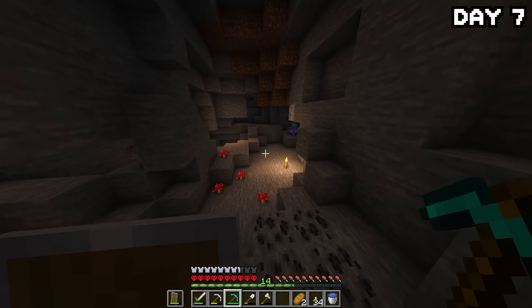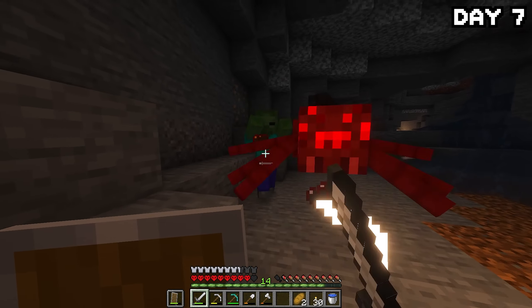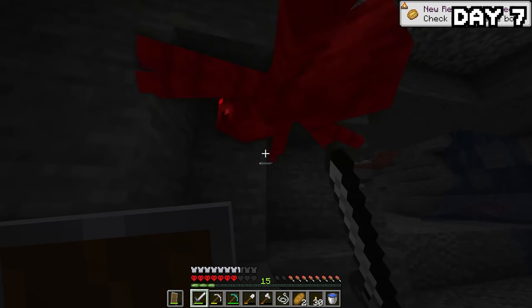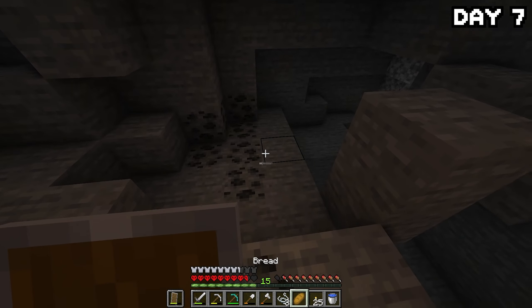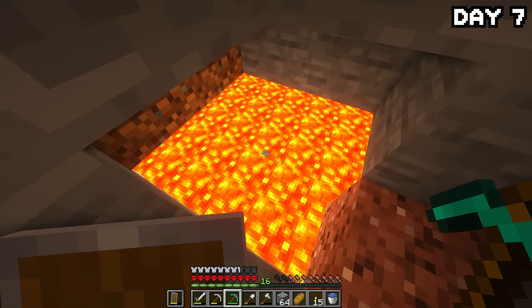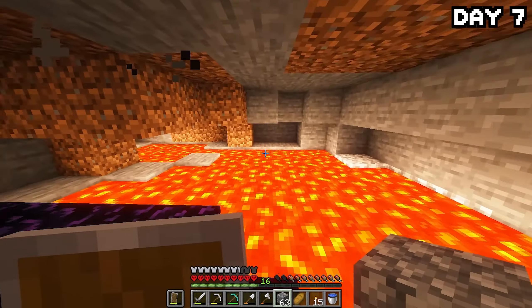On day seven, after working hard on landscaping the island, I decided to head back down into the caves in search of spiders. It didn't take long to find a couple, but they only dropped three string. Shortly after, I put an end to a zombie and it dropped a potato — another food source, I am not complaining. After more cave spelunking, I found a lava pool with nothing down there, so I left it for when I need obsidian later.